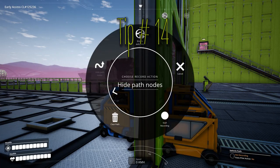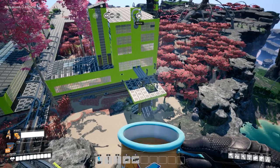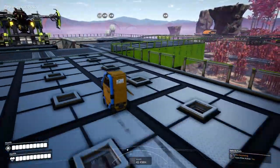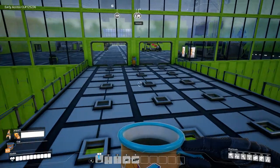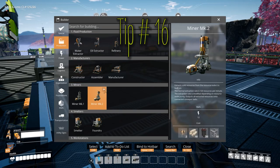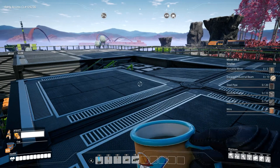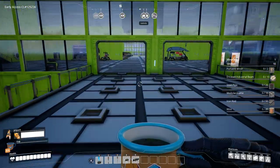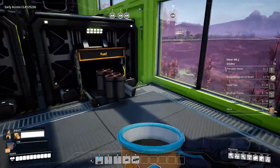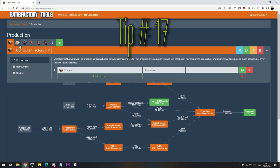Tip number fourteen: record a one-node route in a vehicle and enable autopilot. The vehicle will teleport back to that point and orientation as soon as you move more than 200 meters away, so you can always have a vehicle at a specific spot. Tip number fifteen: in the build menu, press the plus in the top right corner of a building to add it to your to-do list. Do this with multiple buildings to make sure you take everything you need before leaving your base.